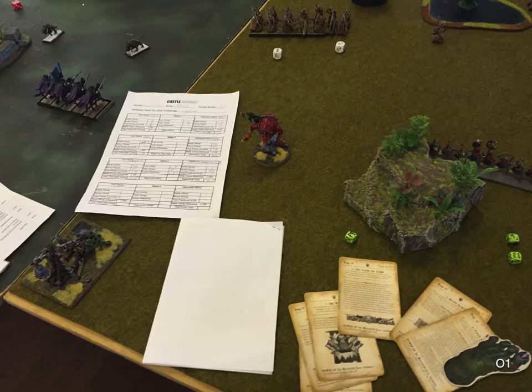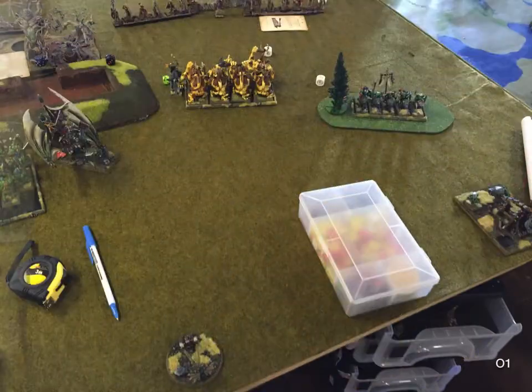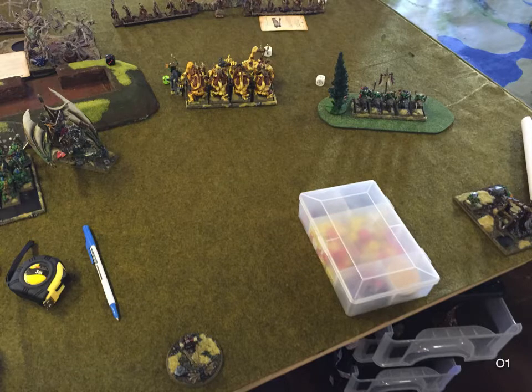I've set my Mangler towards his Waywatchers, so I don't think he'll last that long. It looks like I've misfired my Rock Lobber. Magic was 4-3. I shot Vindictive Glare and took off a Waystalker. It looks like both Rock Lobbers have misfired. I think I've done a wound to the Treeman up there — he's on 6 wounds. My artillery didn't do too much this first turn.